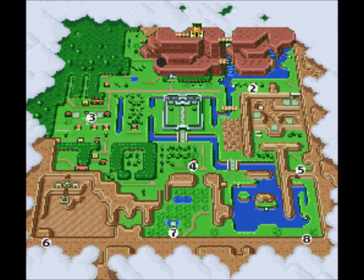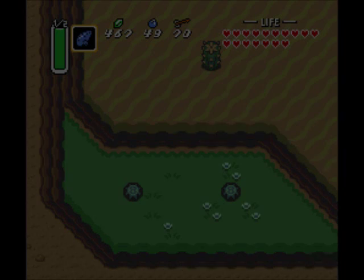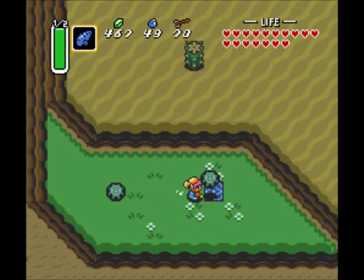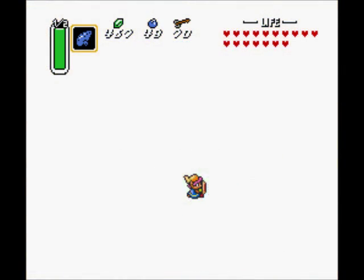In today's episode, we need to find a way to access Misery Mire, a portion of the Dark World that's completely isolated from the rest of the map where the next dungeon awaits. Now because there's no way to get there through the Dark World, logically our only course of action is to find an entrance in the Light World. That's why I summoned our fine feathered friend here with the Magic Flute. We fly over to location number 6 and land on this ledge that we can't reach otherwise. And with the Titan's Mitt that we got in the Village of Outcast in the Dungeon of Blind the Thief, we open up a portal to the Dark World that will take us to Misery Mire.